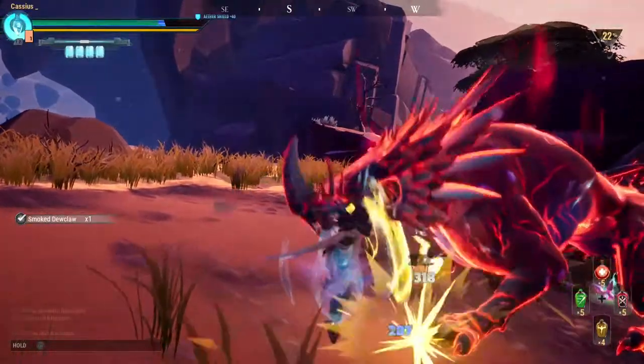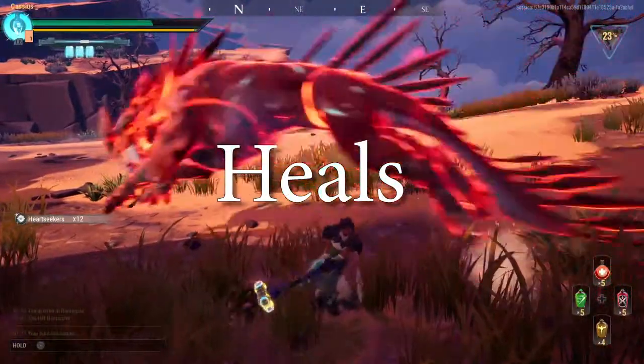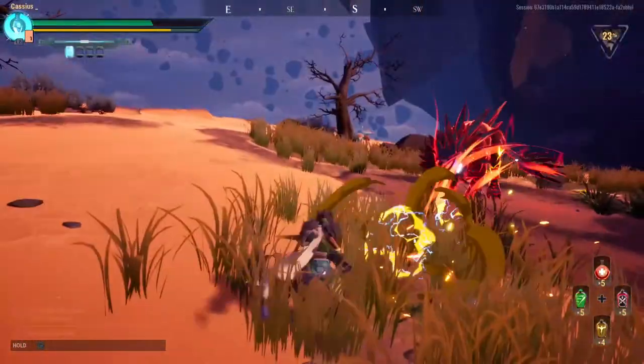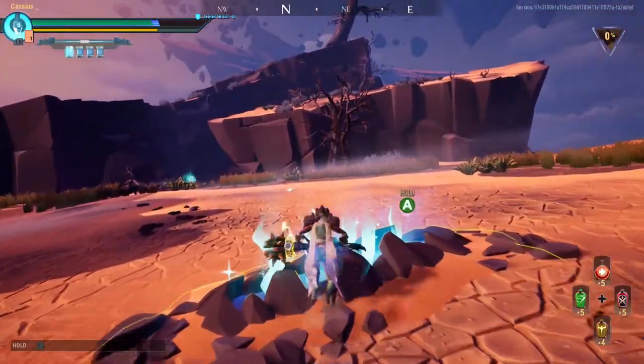Heals. You spawn with 5 heal potions with no way of getting more, so use them wisely. They are refreshed automatically after each hunt. When on the Shattered Isles, Aether vents are also available to heal you in the area the behemoth is fighting in. Each of these vents has 5 uses. It's good sportsmanship to not use the entire vent — one or two uses should be enough to get you into comfortable health ranges.